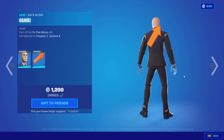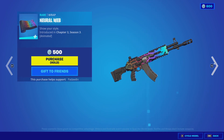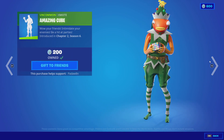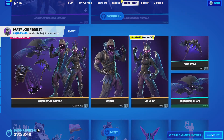The Diamond Hands with the Gains back bling, the Chugga Chugga emote, the Dance Therapy emote, the Neural Web emote, and the Amazing Cube emote. Alright, I hope you guys enjoyed the item review, thank you so much for watching and I'll see you guys in the next one, bye everyone.